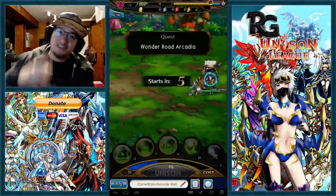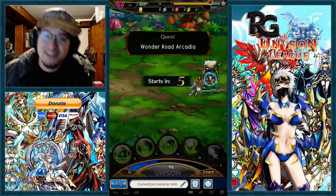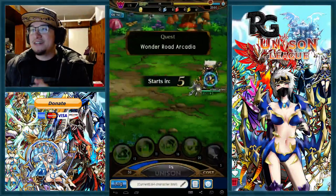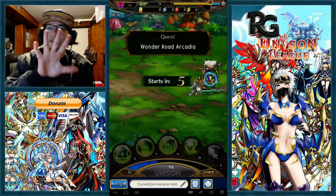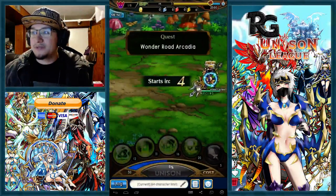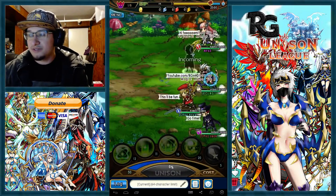What's up guys, this is RG giving you another high definition broadcast. We're here on Houston League and we're going to be doing another video on the Alice quest. It is the Wonder Road Arcadia, which is the 55 AP Alice run. It's quite hard, especially if you only have one healer, so this is a one healer run and I'm just going to get into it now.